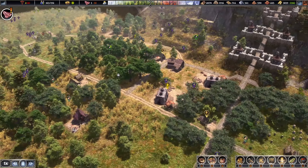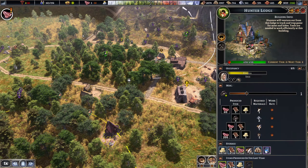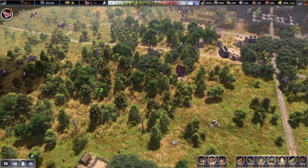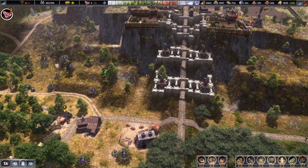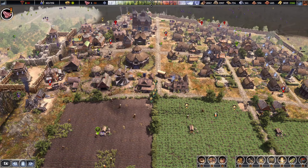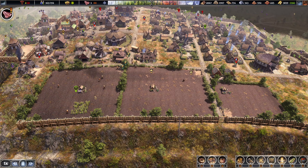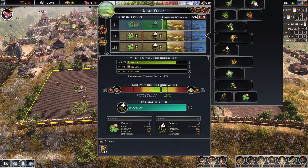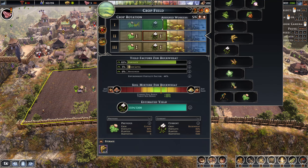If you don't have temporary shelters near your industry areas you're going to have huge inefficiency. I have an 80% work rate even though the mine is so far from base. Make sure you have temporary shelters dotted around — wagons will come and deliver food and firewood, so make sure you have sufficient wagon shops.